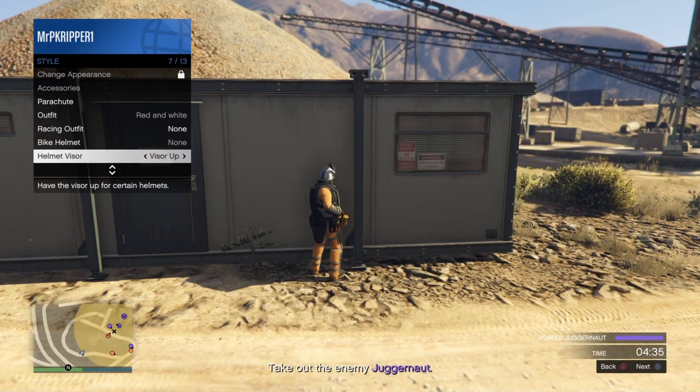Then stop. Don't do anything — don't touch your controller, don't do anything. Now wait until you get kicked for inactivity. I'm going to skip through this part, and then as soon as it allows you to get back into the game, just click accept or okay and you should load back in with the outfit.